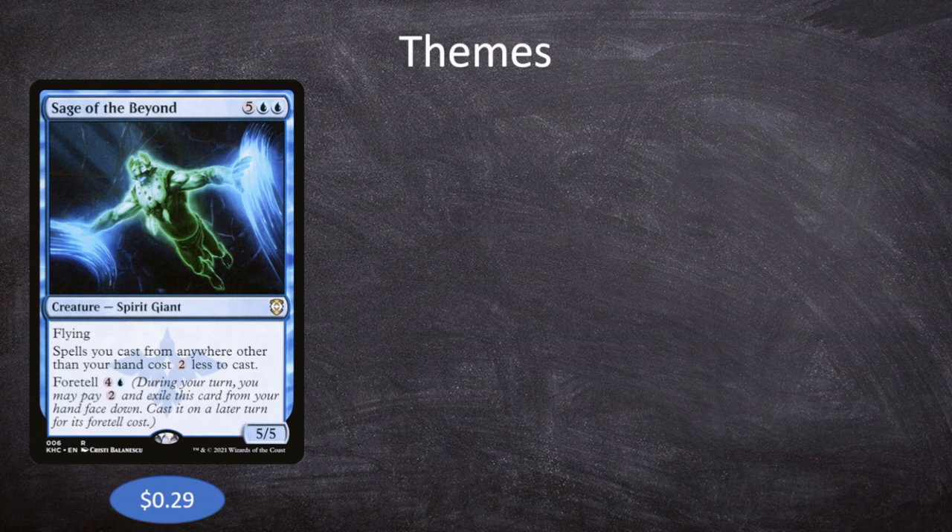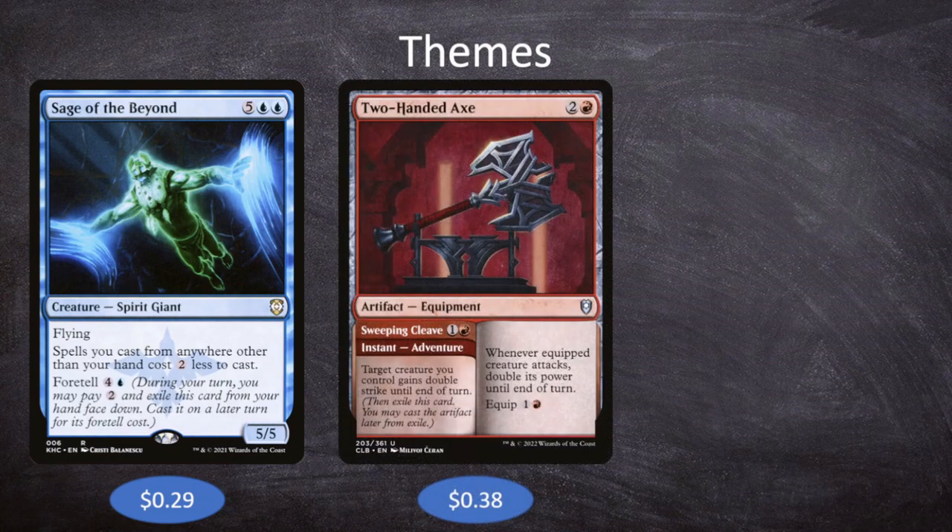That is really our main theme — make Nassari as big as possible by casting a bunch of stuff from exile and then start hitting our opponents. Our second theme is adventure. Adventure doesn't cast from exile immediately, but it does exile the card, letting us cast the main part from exile — and that can be affected by something like Sage of the Beyond, making it cost two less.